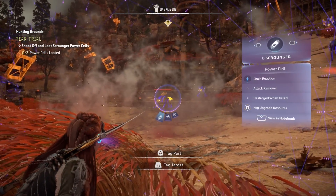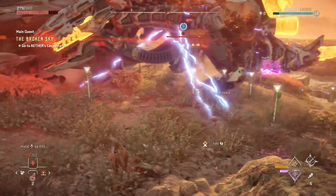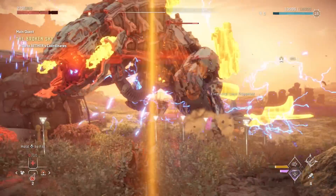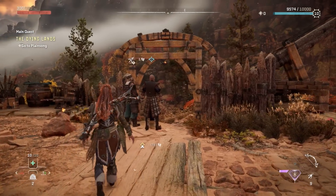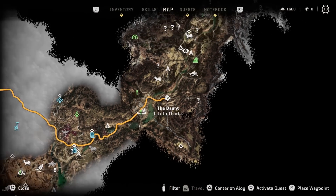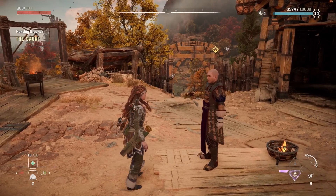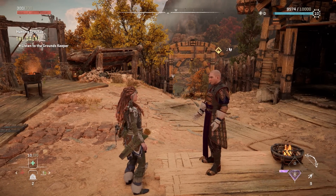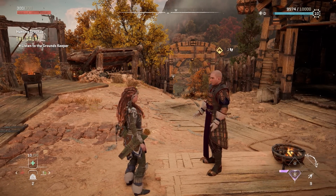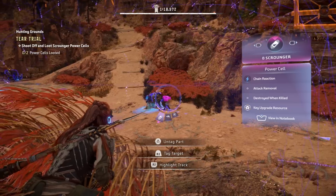One final item you will definitely want to get is the shock warrior bow, and you get this for free. You get it from the hunting grounds character just southeast of Chainscrape on the side of the map. You don't have to do anything special — just go through the dialogue and speak with the character a second time and he will give you a shock warrior bow for free. This also opens up a new set of challenges that give additional rewards and count toward a very important achievement.